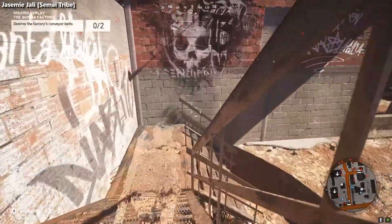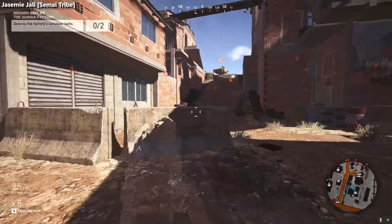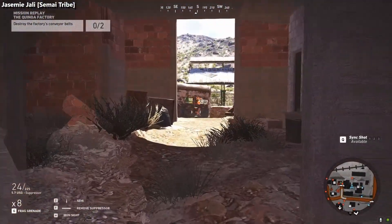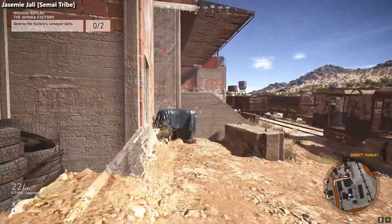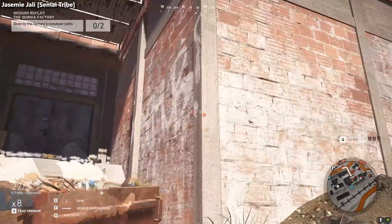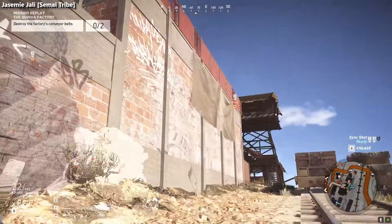We need to clear this area first. I don't have a clear shot — there it is. One of them is outside. The lieutenant is at the top of that building. I'm moving to position, getting a good sightline. Target acquired, standing by. Unit alert on patrol — watch out. Fire. Got eyes on a mounted weapon. Helicopter, get down.